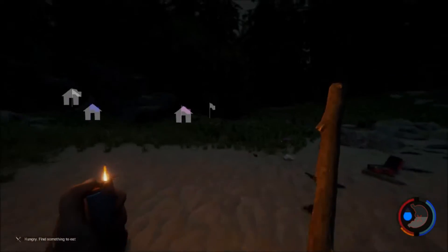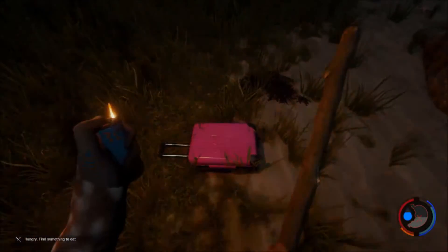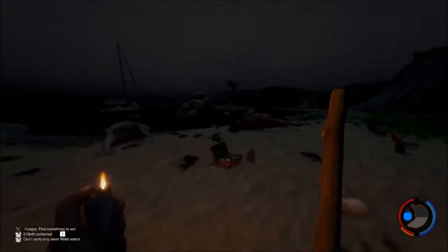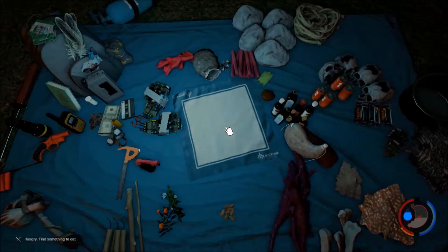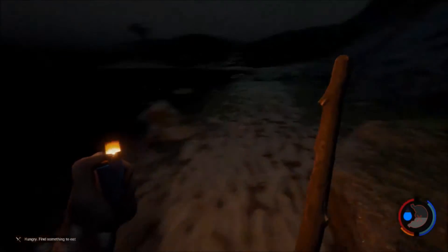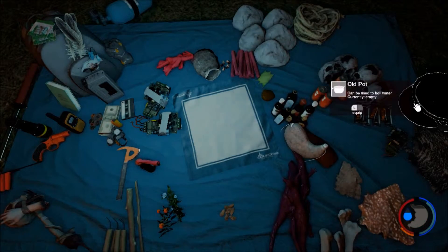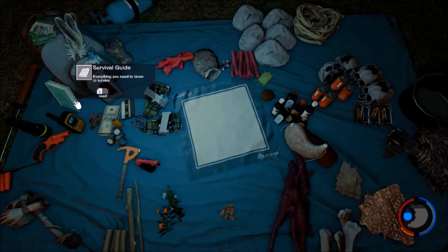It also says I'm hungry, so I've got to eat something. We got one bottle of pills — I don't know how we didn't get that other one. It even made a sound. So our health is back up. Let's eat some of those delicious candy bars we just got. I don't know, it must have glitched out or something.